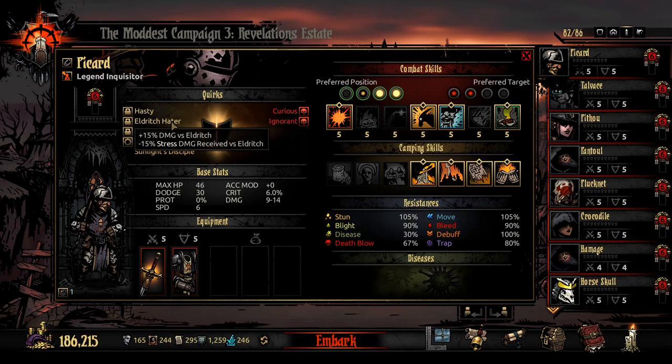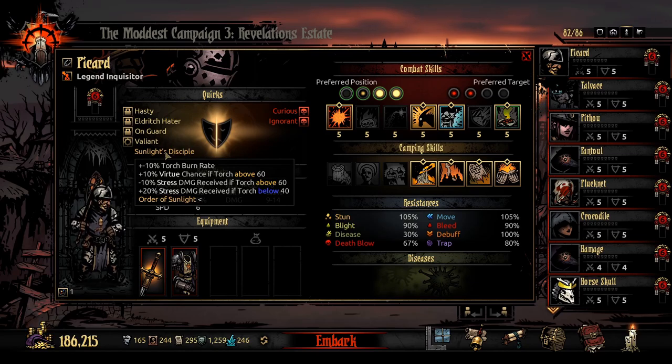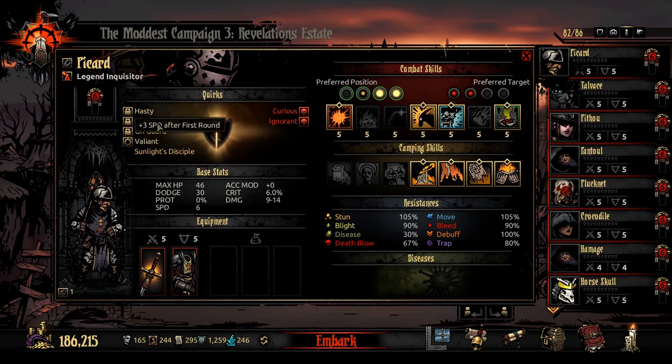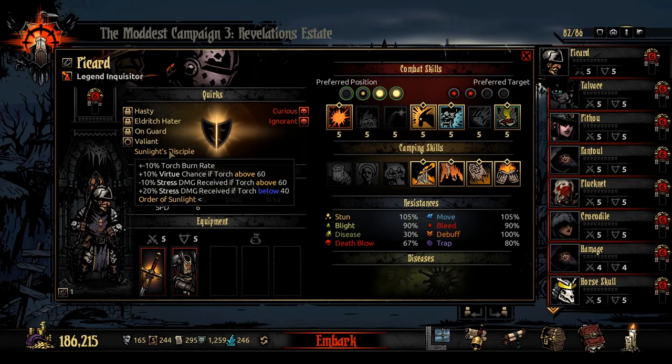The ones with the weird symbol are locked in — one per hero roster. I don't choose these and you can't lock them, but you can remove them. A lot of them are actually pretty bad, like plus five speed if you have Crimson Curse Bloodlust — I don't want that. But the Valiant one is really good — I just happened to get it. Then there's the Order of the Sun mod quirk which makes your torch burn as if it wasn't Blood Moon, so you get that extra square before needing a new torch. This is great — I've got five locked-in quirks on this Inquisitor.